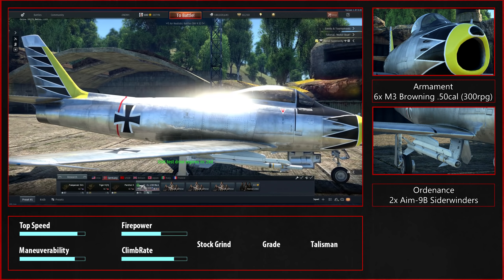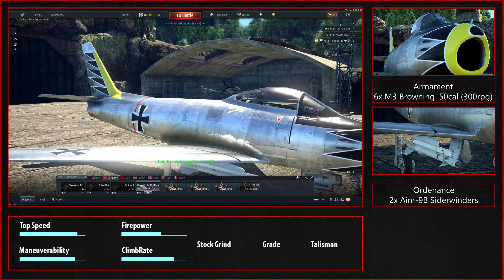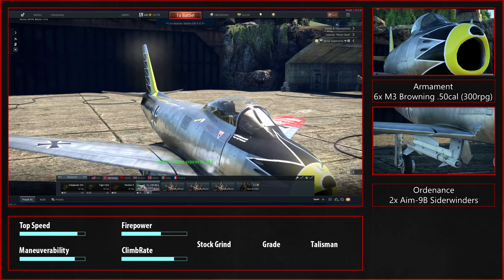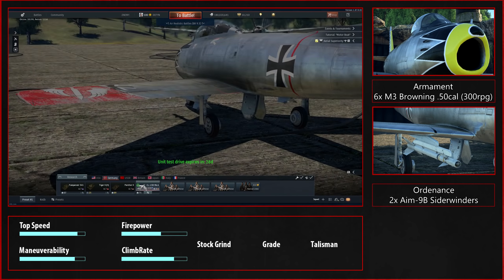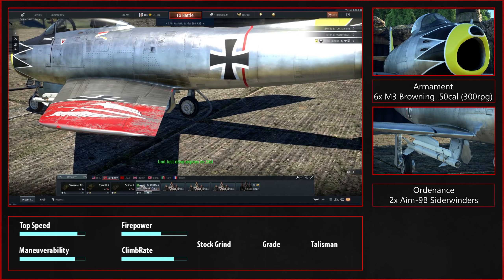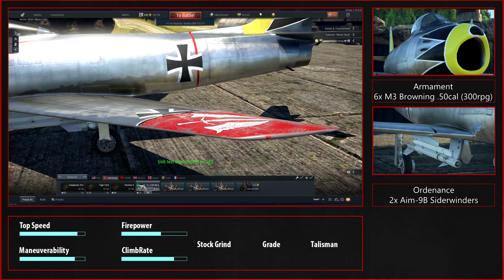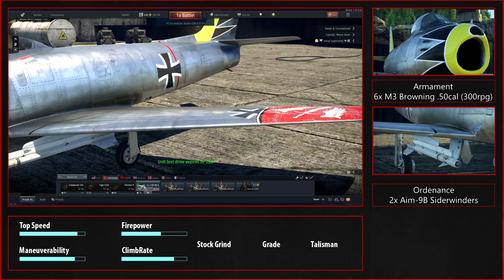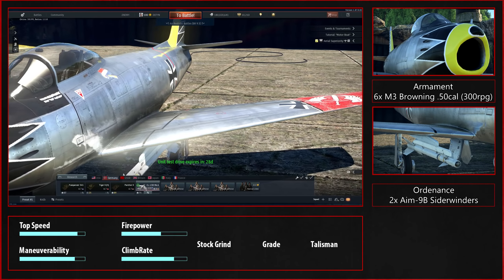I'd give this thing a solid 8 or 9 out of 10. The only reason I didn't give it a 10 is because T2s can really run you down and ruin your day. For the talisman, you won't really need it — for grinding it's not very worth it, because even stock you will outperform a lot of sabres. If you run minimum fuel and 20 minutes of fuel you'll still be very competitive. But if you still need to grind the MiG-19 and similar aircraft, this will be a very great grinder for you. It's definitely worth it.